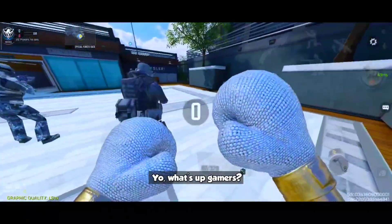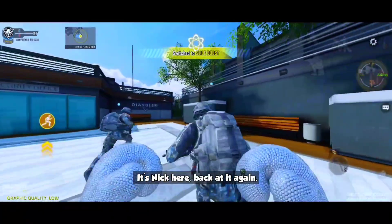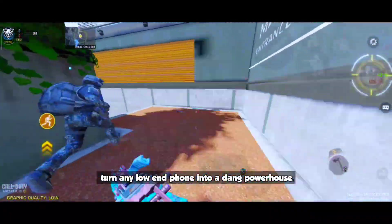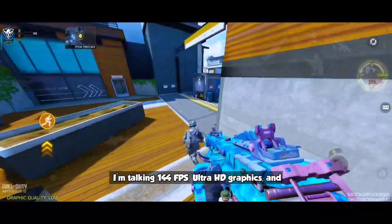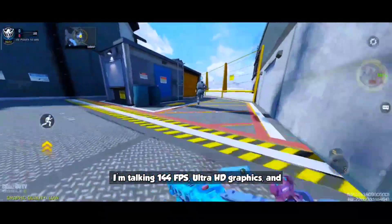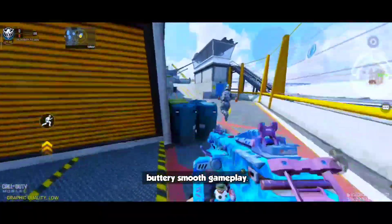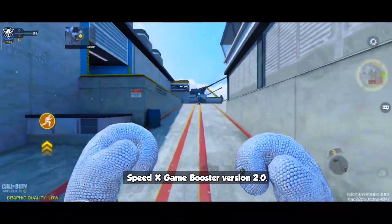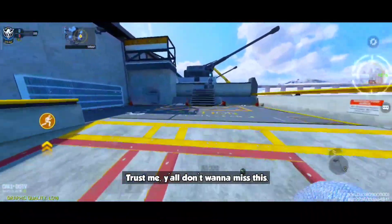Yo what's up gamers, it's Nick here back at it again. Today I'm fixing to show y'all how to turn any low-end phone into a powerhouse — I'm talking 144 fps, ultra HD graphics, and buttery smooth gameplay. And we're doing it with the brand spanking new SpeedX Game Booster version 2.0. Trust me y'all, you don't want to miss this.